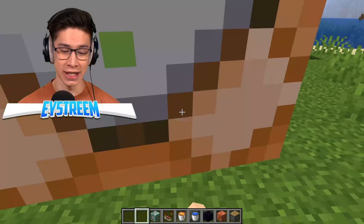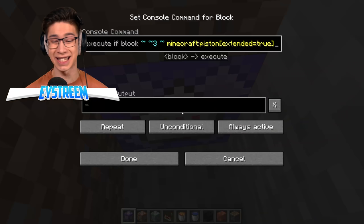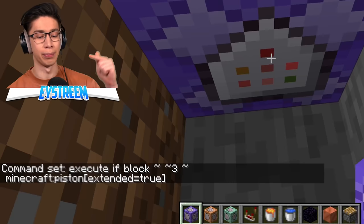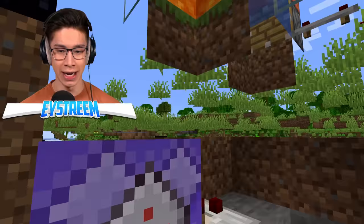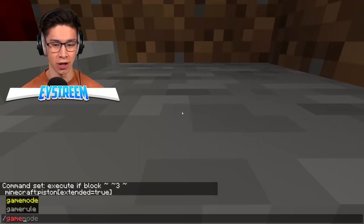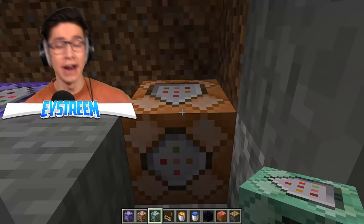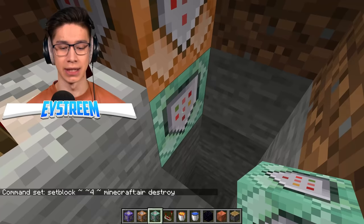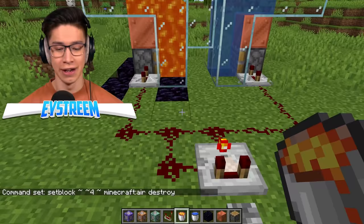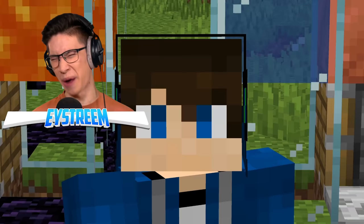The whole machine is just for looks — what actually does the work are command blocks hidden underneath. We dig under the piston, place a repeating always-active command block that executes if the block three above it is an extended piston, outputs a signal, sets obsidian where it should spawn, then a second command block sets that block to air and destroys the item. Now if we click the lever — boom! There's our infinitely generated obsidian appearing for us to pick up, looking neat and cool. If you want to prank your friends, give this a go!